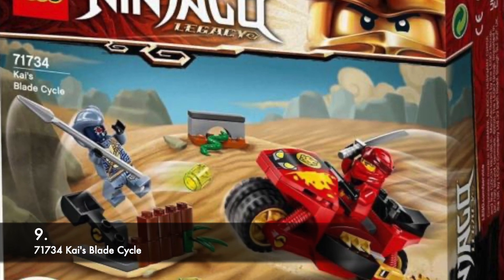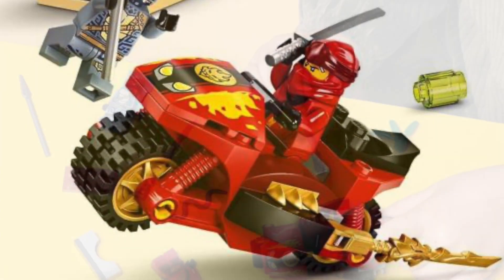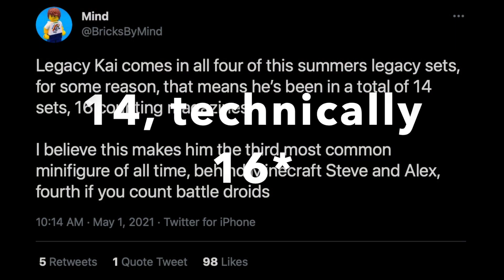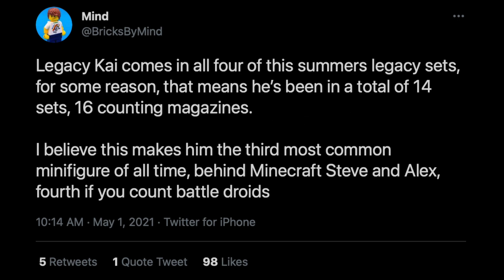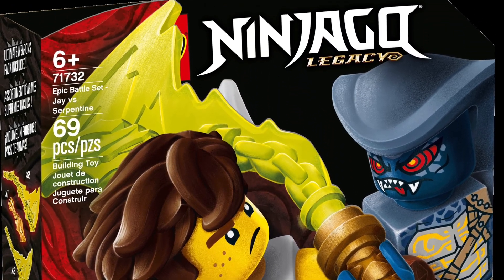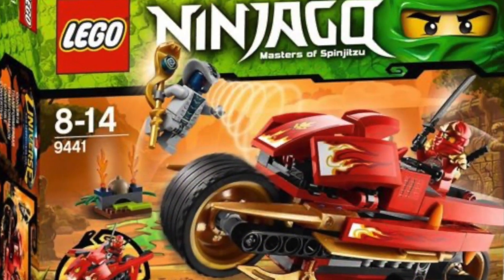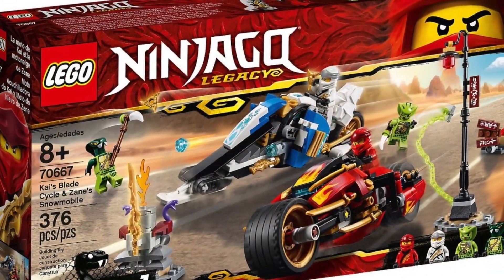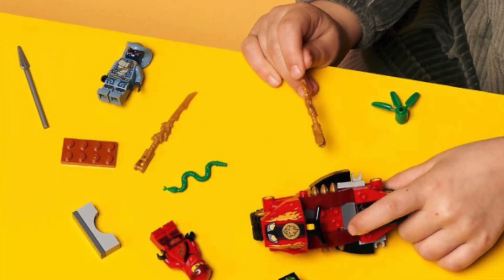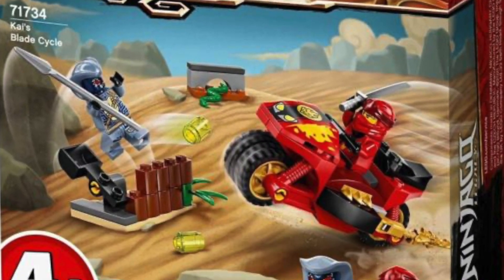At the bottom of the list, we have Kai's Blade Cycle. It's a 4+ set, and nothing here is exclusive. According to BricksMyMind, Legacy Wave 1 Kai has come in 16 sets at this point, and with these summer sets he'll be the third most common minifigure of all time. There's also Epic Battle Rattla, which comes in the Epic Battle set — not a great minifigure selection. The Blade Cycle itself doesn't do it for me; we've had two versions before — the original and the Legacy remake from 2019. There's no real play function apart from moving it around. It would have been cool to pop out the blades, but this set just doesn't have it. Cool side build, but not a great set overall.